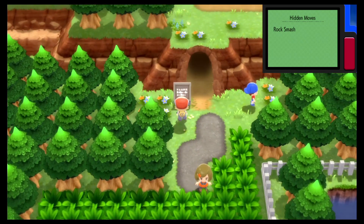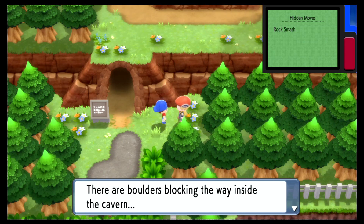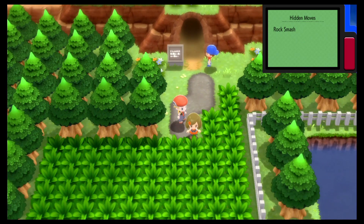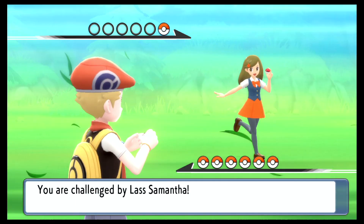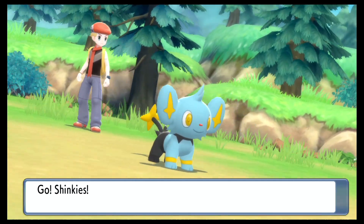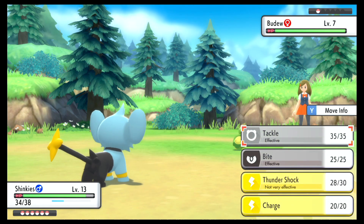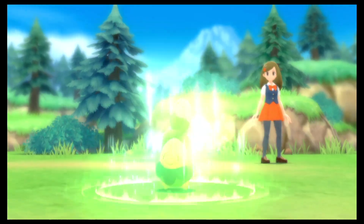Oh, another cave — Ravaged Path? That seems violent. There are boulders inside the cavern that a hidden move from the Poketch would be able to break. After this next battle I'll probably step inside the Ravaged Path and then end off the episode. It's not the best thing to fight with an electric type here. We do have Wing Attack, which we haven't used yet. In the end, I think tackling will do — actually we could fight with Wing Attack, it would probably be the better option.